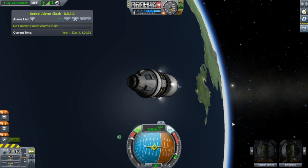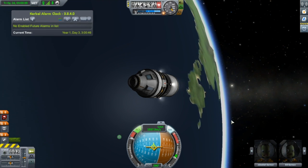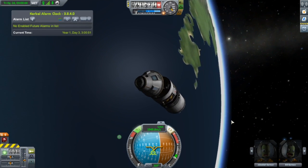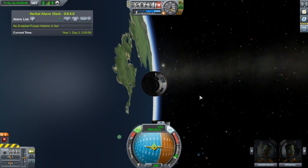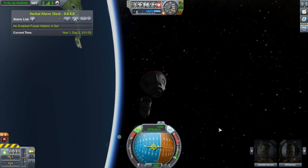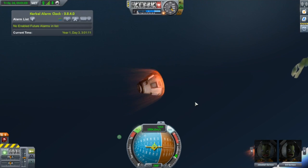We're hitting the atmosphere, so I've waited just a little too long to make this happen. Let's get back to retrograde. And there goes our service module. We detach, not pointing retrograde, because we don't want this thing to crash into us. And we got our reentry heating effect.